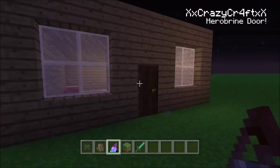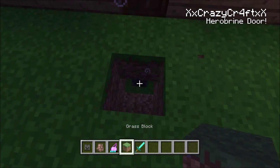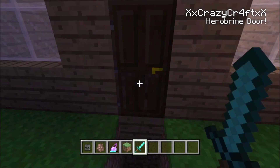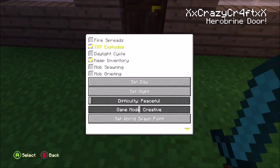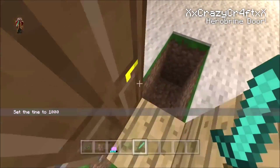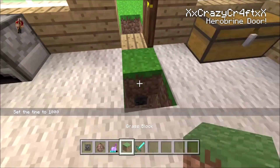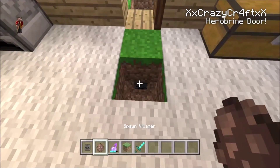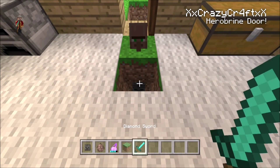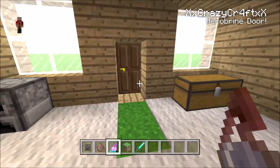Let's go inside and make the daytime version. Kill this villager and set it to day. Go inside and place the mob head — you can make this work both day and night if you want. Place the villager on top, place the block back, and then throw an invisibility potion.